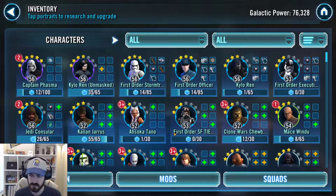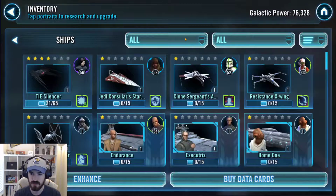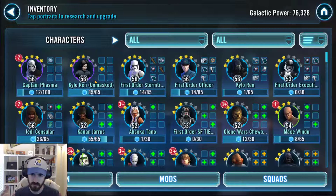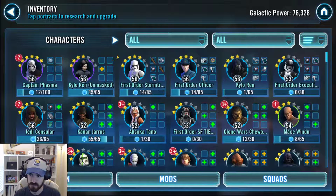We also have First Order Special Forces TIE Fighter Pilot at 3 stars. At level 60 we're going to unlock ships. Kylo Ren's unmasked ship is up to about 4.5 stars. Instead of splitting my energy I'm focusing all on Crew right now to get him up to the next star, and also hopefully level up the ship again before we hit 60. I'm going to alternate — take Crew to 5 stars, then Kylo Ren to 5 stars, back and forth — rather than split it in two.